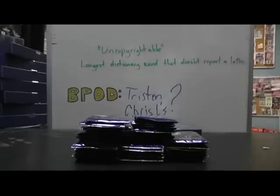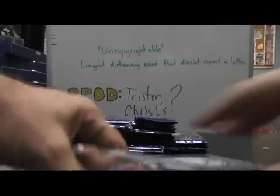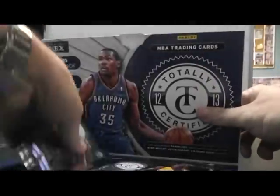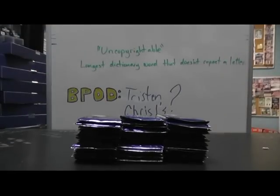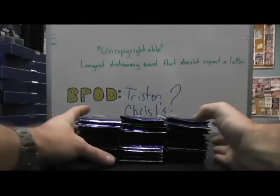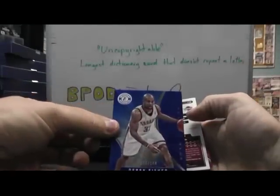Alright, round 2, last box. Alright, empty. Here we go, part 2 of GB2. We have base Derek Fisher, blue. Zydrunas Ilgauskas, blue jersey, numbered to 99. Jamal Crawford, red.